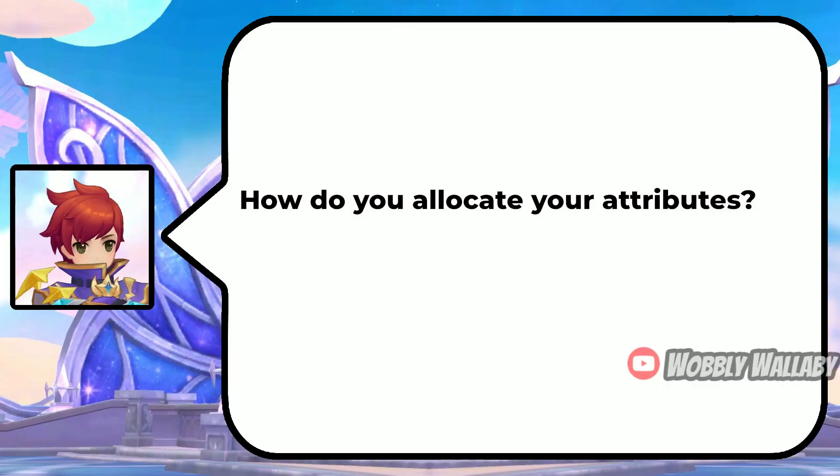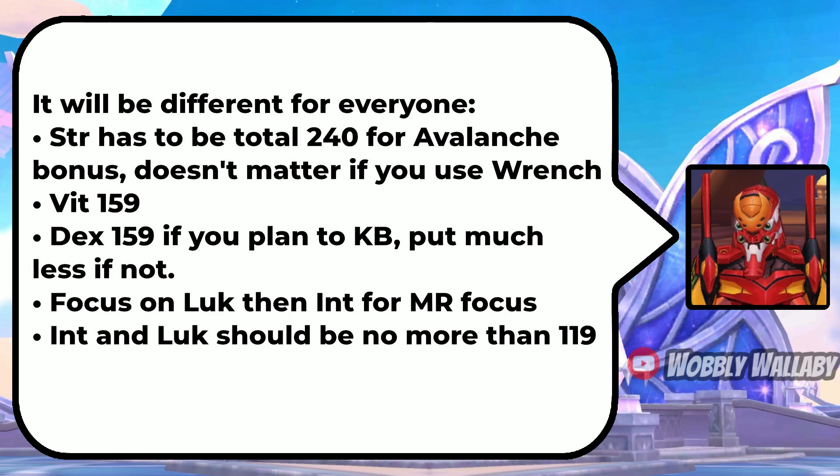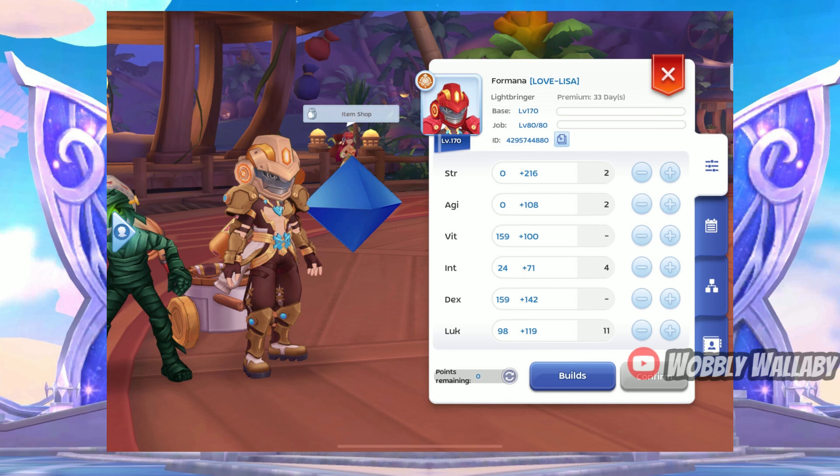Next, how do you allocate your attributes? He replied it will be different for everyone. Strength must total 240 for the Avalanche bonus — doesn't matter if you use the Wrench. Vitality is 159. Dexterity is 159 if you've planned Knuckle Boost, put much less if not. Focus on Luck, then INT for Machine Revolution. INT and Luck should be no more than 119. The attributes will differ depending on how much you multiclass and the gear and deposits you have.